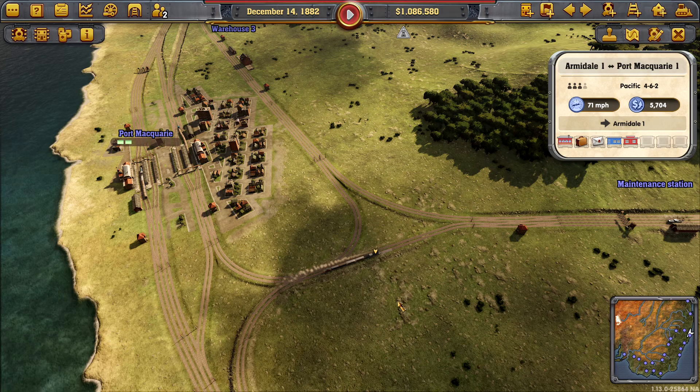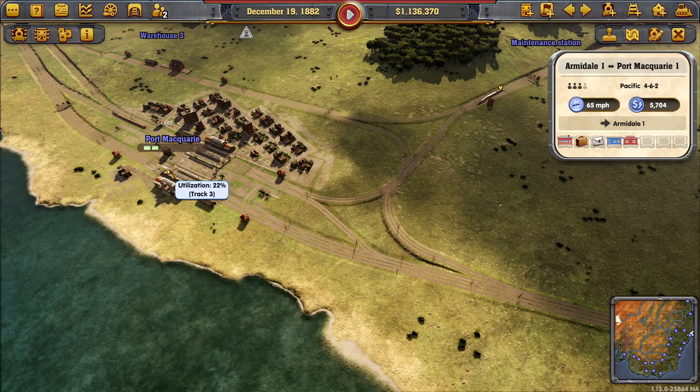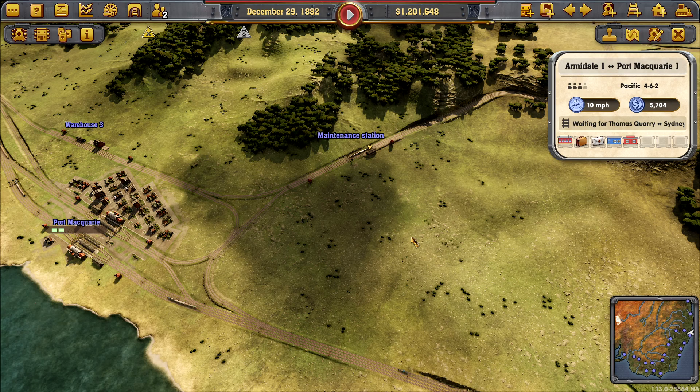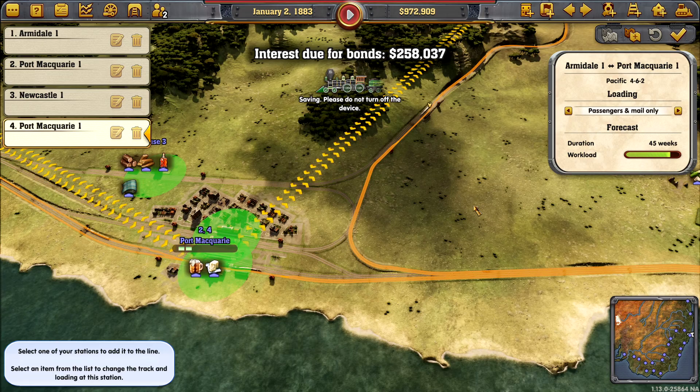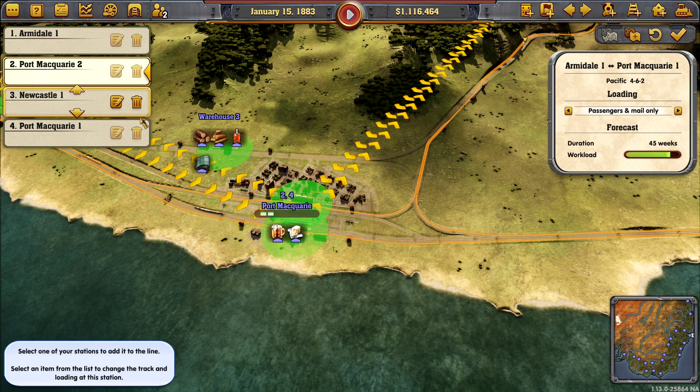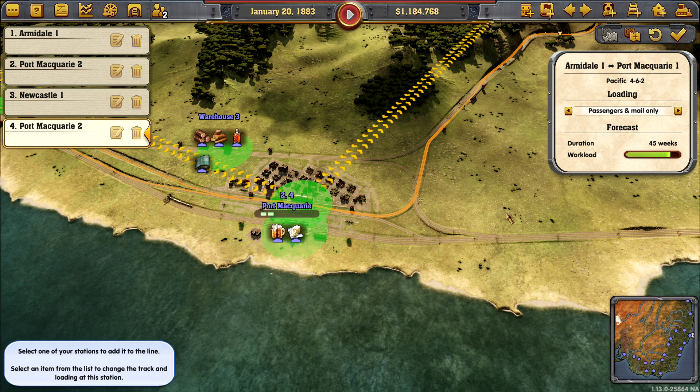This train goes to this station which no longer has a direct line up to Armadale. Straight into it today — shortest intro in the history of my intros. It's going to that platform twice, so we'll fix that and now we should have a nice direct line.